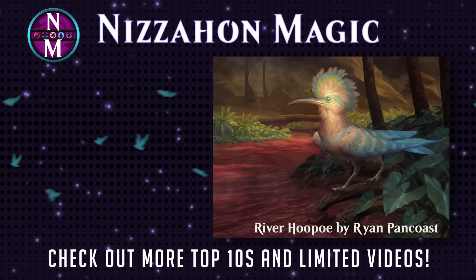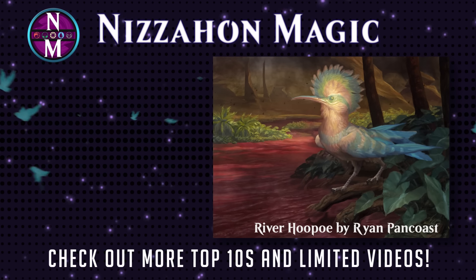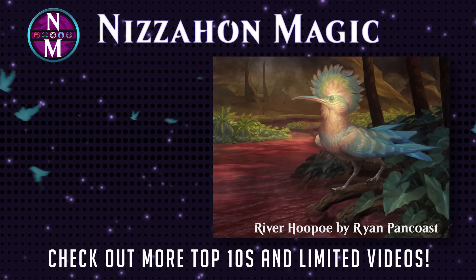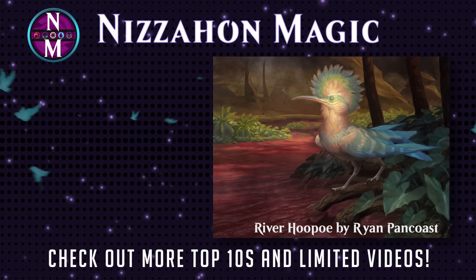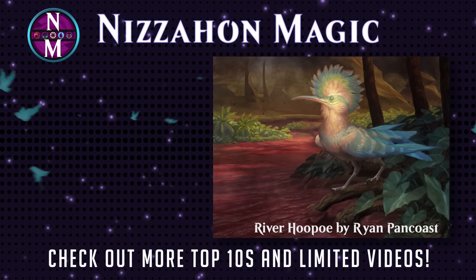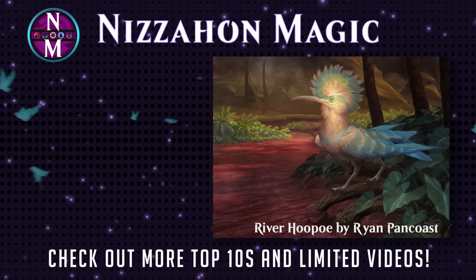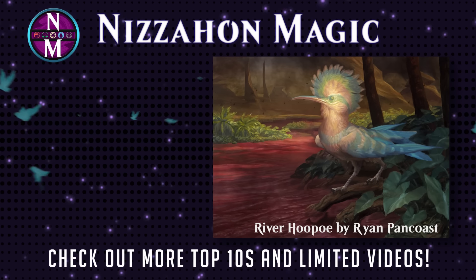So those are the best cards with a mana cost of one generic, a blue, and a green. It's certainly a very impressive mana cost. If you're interested in seeing me look at some other specific mana costs, let me know which ones in the comments. If you're trying to build a blue-green deck, you probably want some of the cards on this list. Check out the description, where you can find a direct Card Kingdom link for each card that appeared in the video. Thanks for watching.